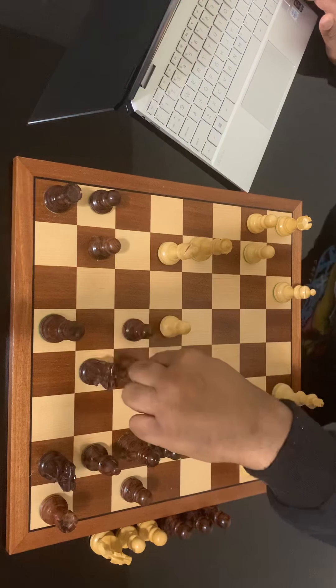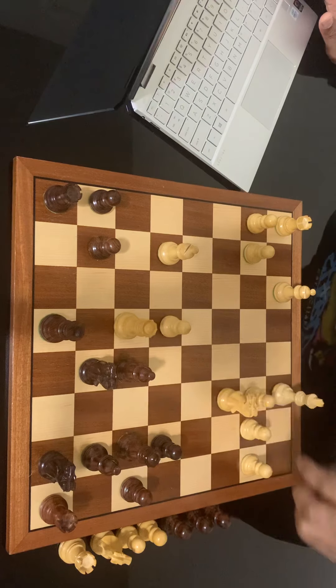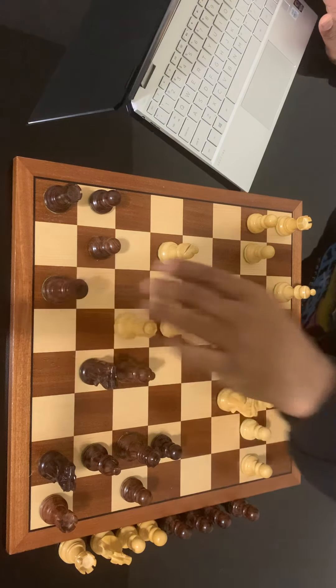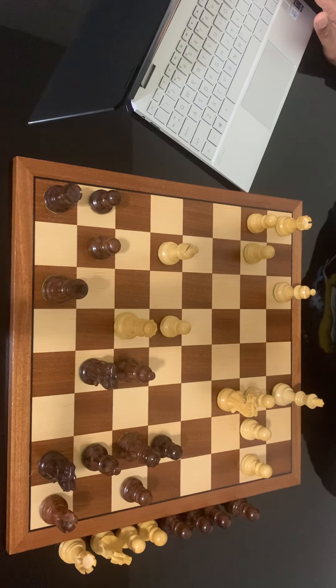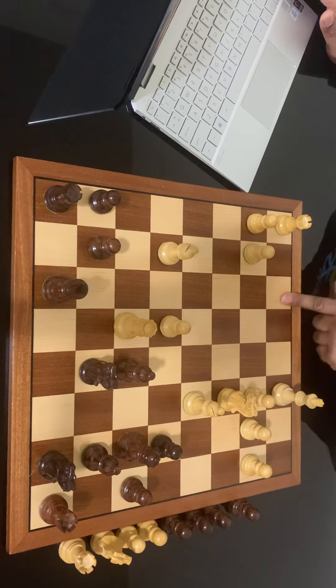The bishop captures the rook, but that doesn't really save black because the queen comes and takes on d6 with check. The king goes to f8. Now — what do you think the next move is? Give yourself about 30 seconds — can you find Tal's next move?